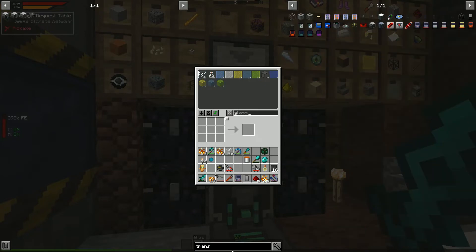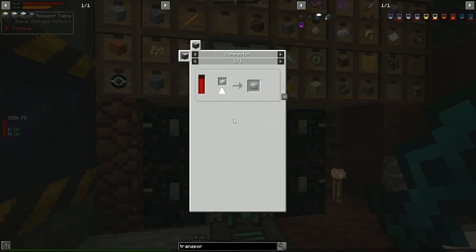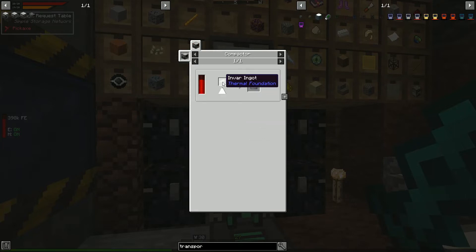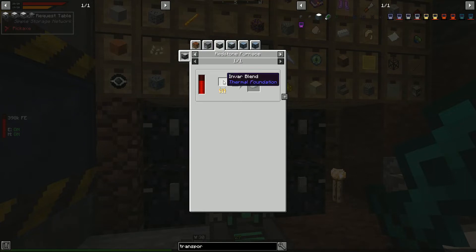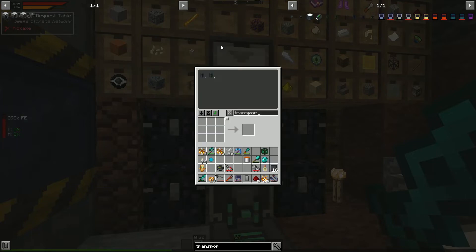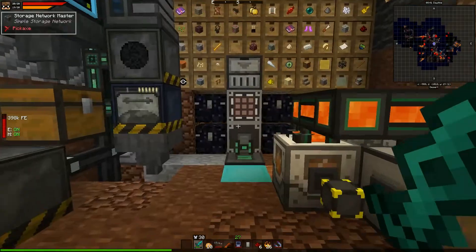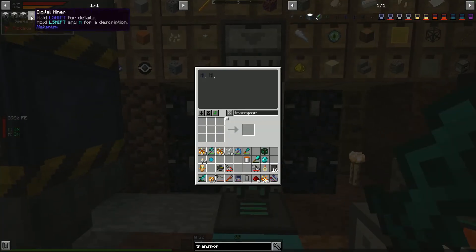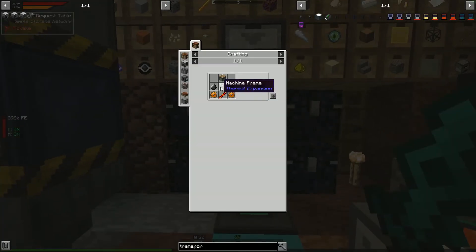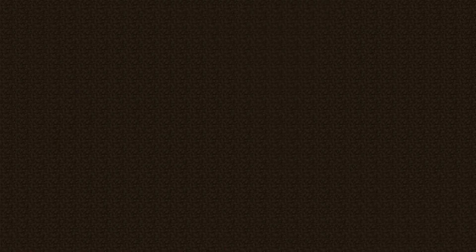We already have the way to get to our moon base and the station. One thing we're going to need is invar plates, which means we need invar ingots. Invar ingots are made via invar blend, requiring iron dust and tin dust. Since we've been using the quartz grindstone for dust, it'd be nice to craft a pulverizer — we'll need it for later stuff anyway.